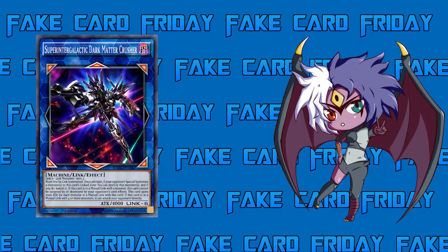Today we are looking at Super Intergalactic Dark Matter Crusher — an extremely long name. The card kind of looks like a Gundam. He is a Dark Machine Link Effect Monster with four thousand attack. For a Link six requiring six materials, one thousand attack per material seems like a suitable amount.